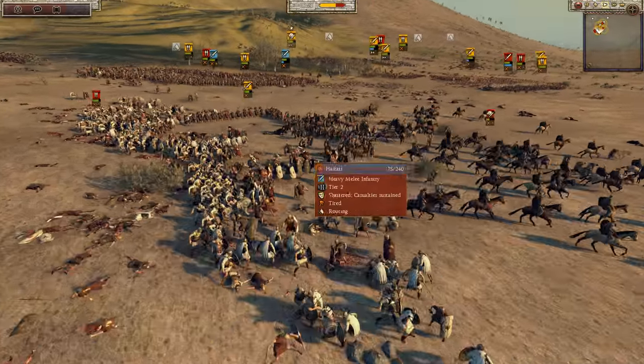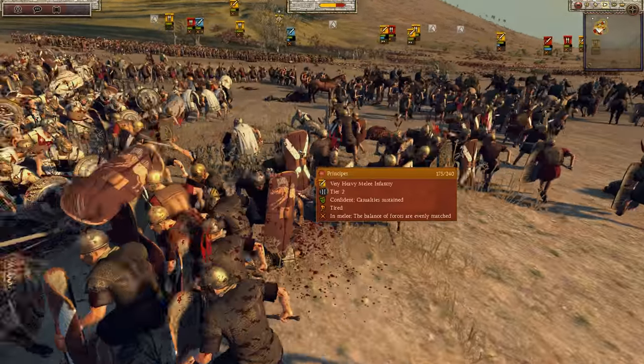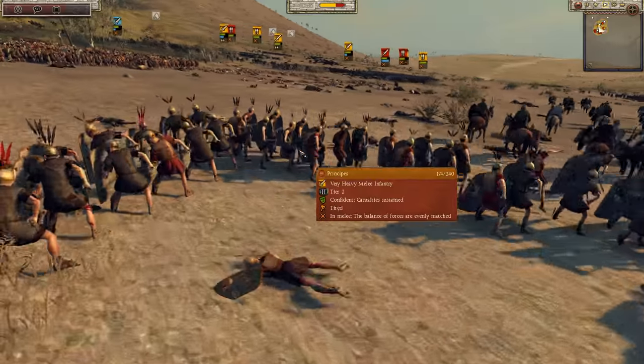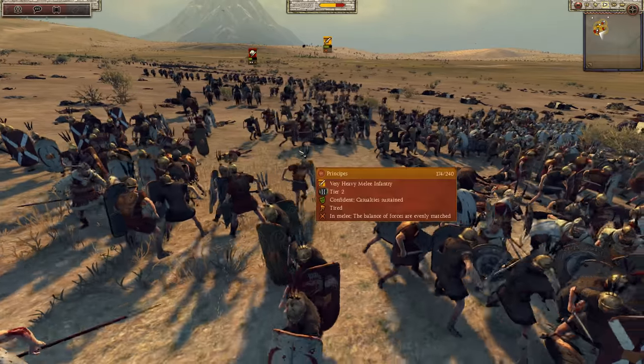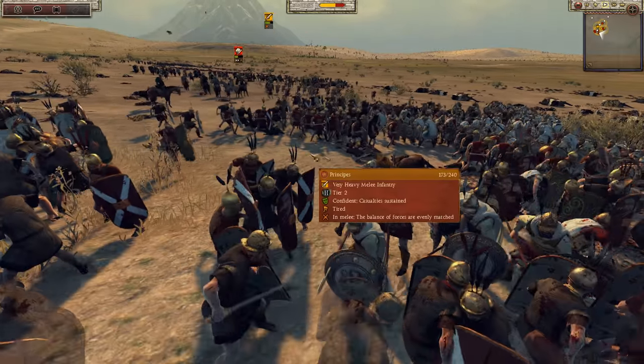So overall — I formed square here, you see that? Yeah, it was pretty silly. You can do it in formation. It's silly — like, I shouldn't be able to form square once I'm engaged. I always thought it would be cool if there should be a proper way to disengage from a melee fight, like slowly back away without losing too many soldiers.